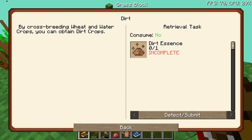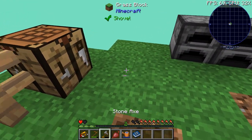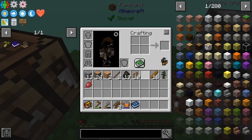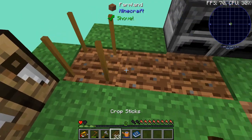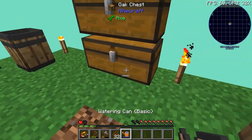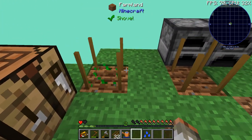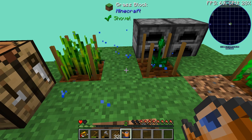Dirt seeds are nice and easily made — they're just wheat and water, so it should be dead easy. We're going to cross breed right here with some crop sticks. We get ourselves a wheat seed and a water seed, and we can grow these two together. Once they're at full growth, like this, we just cross breed them and we should get ourselves some dirt, which would be nice.